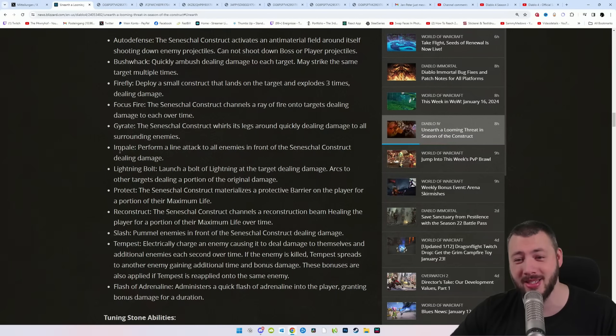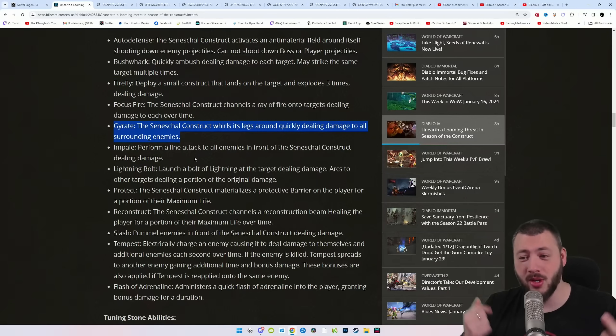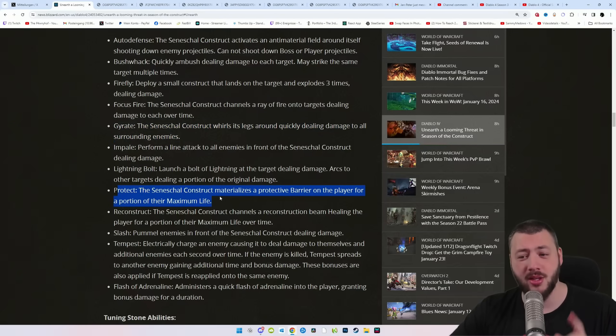There's already a whole list of the governing and tuning stones, and I'll have a separate video coming where we deep dive into the combinations possible for the necro and other classes. Generally, you have offensive abilities: Firefly deploys a small construct that lands on the target and explodes three times dealing damage, or Gyrate — the construct whirls its legs around quickly dealing damage to all surrounding enemies.